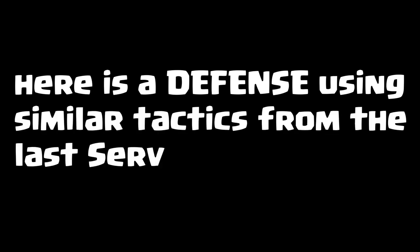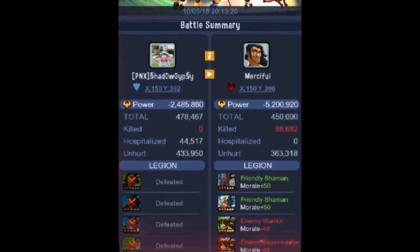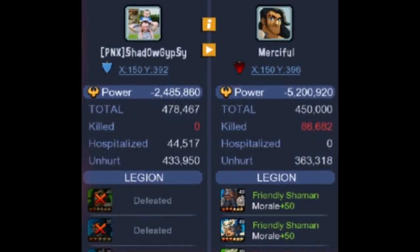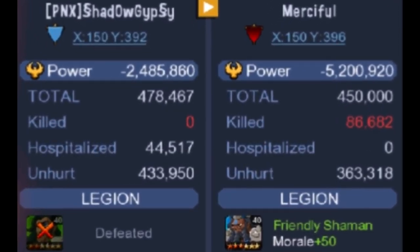Here are some great stats from the last server war: Merciful had 300 million power but we all reinforced Shadow Gypsy. Shadow had almost 500,000 troops because we reinforced. Merciful ended up taking a five million power hit.